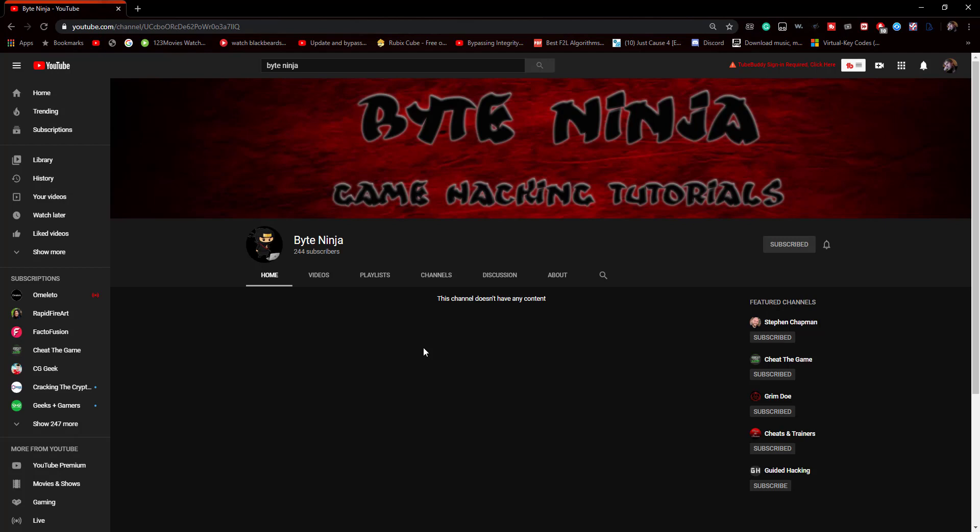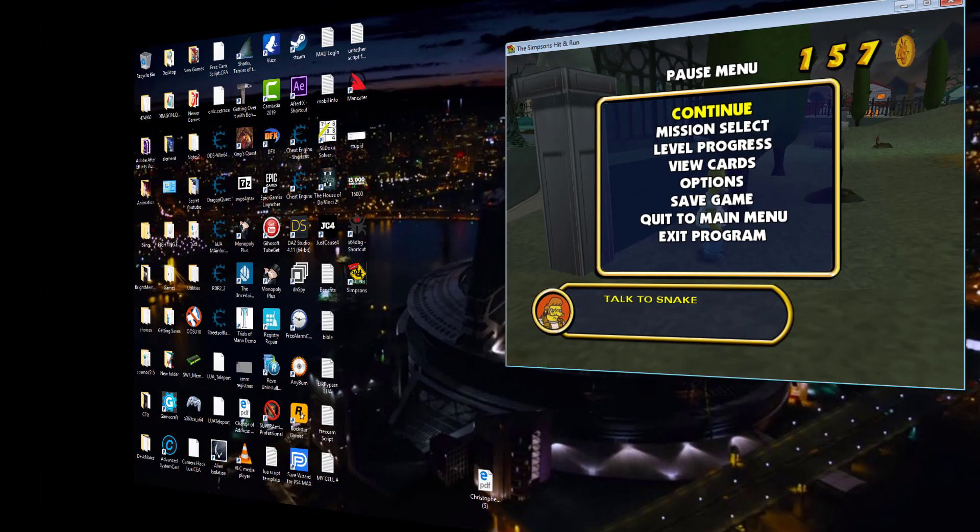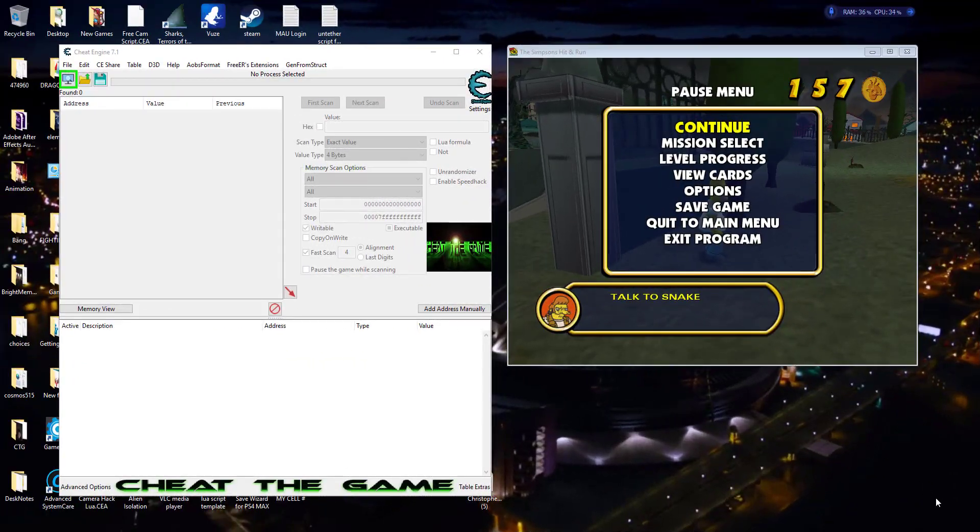We want to thank you all for coming over and encouraging him to open his channel back up — it totally shocked both of us, but you guys are awesome. So let's go ahead and bring Cheat Engine up. We're taking a look at a simple game — The Simpsons Hit & Run. It's an older game from 2007; you actually have to run it in compatibility mode for Windows ME to get it to run on Windows 7, 8, or 10.